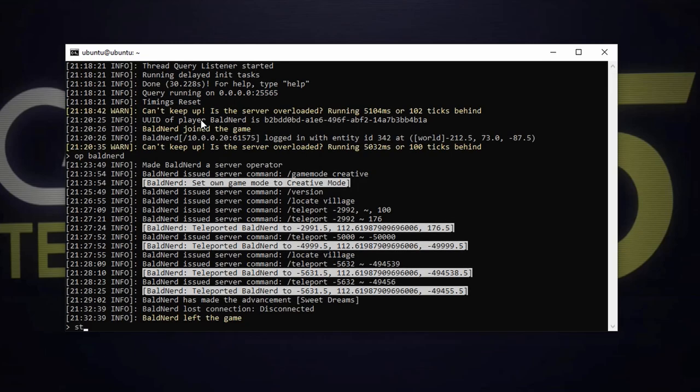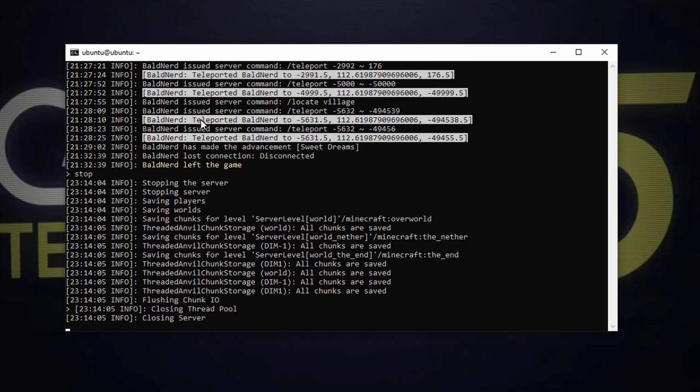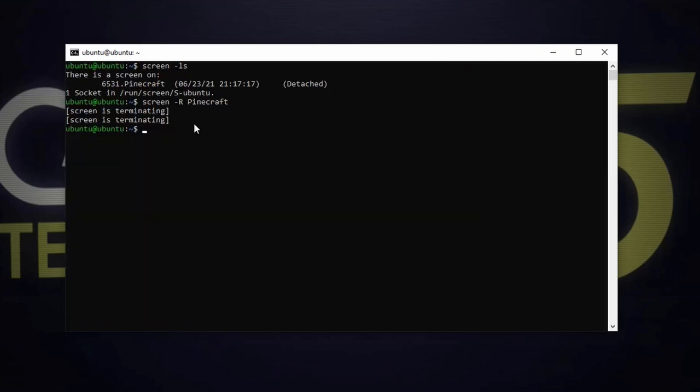Let's hop right into it. I am SSH'd into my Pinecraft server. I'm going to type screen -ls to show me that I indeed have a screen running called Pinecraft. If I want to see that, screen -r Pinecraft. And there we go. So I'm going to stop that server — and it's gone. So now I'm looking in my home folder and I see the Pinecraft folder.